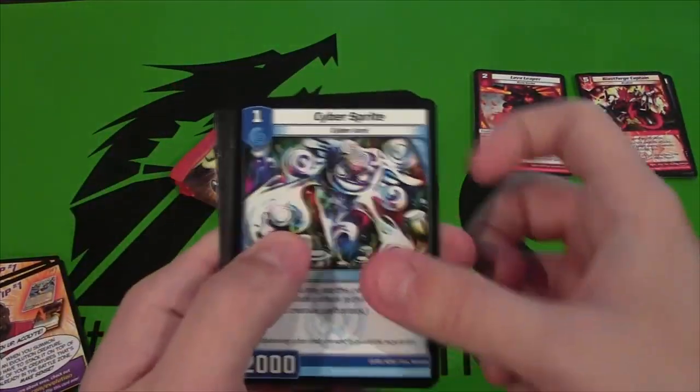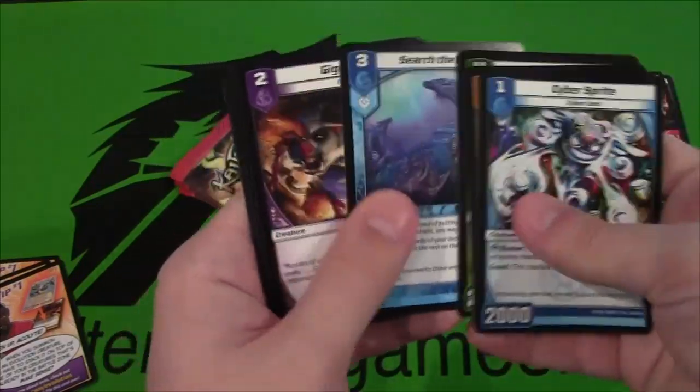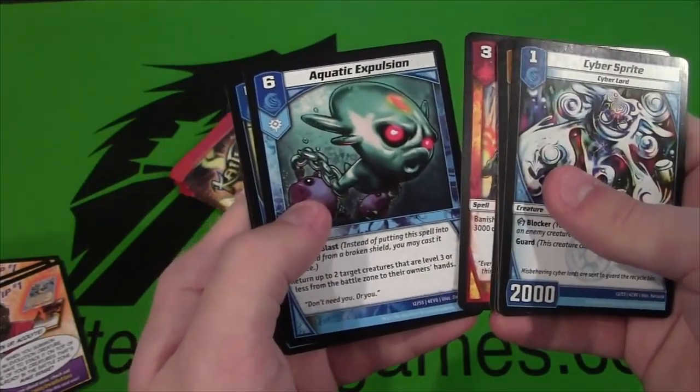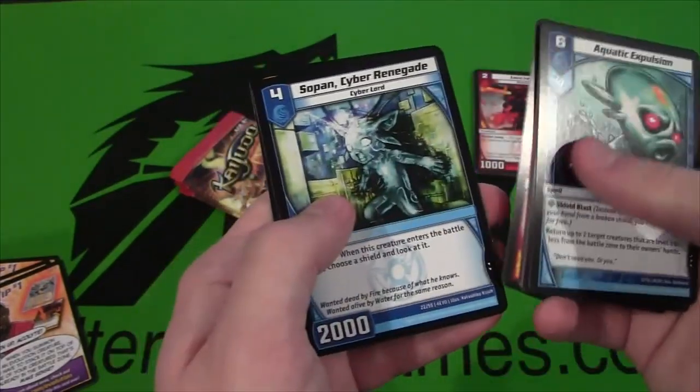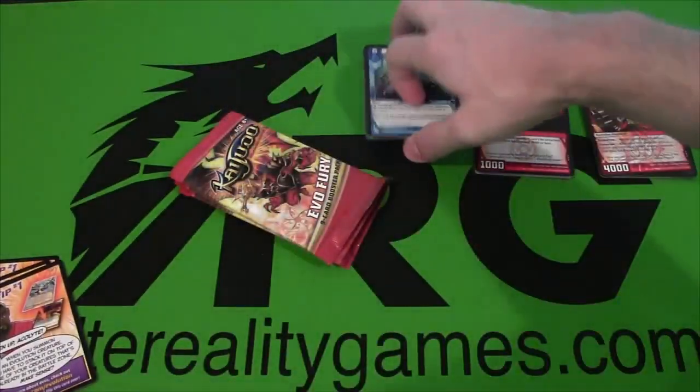The Evo Tip to the side. Cyber Sprite — there we go, kind of funny. Heat Seekers again. And we have Aquatic Expulsion — I think that's how you say that one — rare. That's kind of a weird word to say, or it is for me anyway.